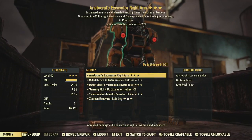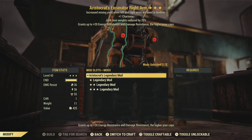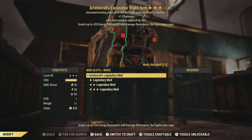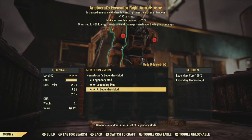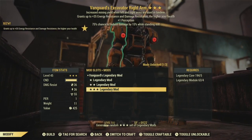Now let's look at what we want to re-roll. The Aristocrats piece on the right arm is the obvious candidate — Aristocrats, charisma, junk item weight reduction. I like the junk weight reduction since I'm using this when I'm picking up junk, but the rest of it isn't that useful. Re-rolling this definitely makes sense. Let's hit another three stars and see what we get.